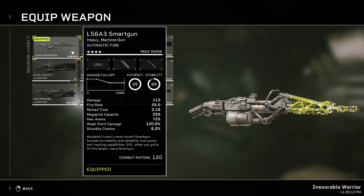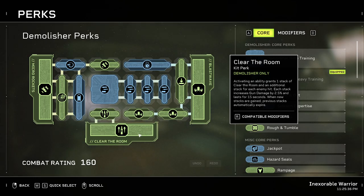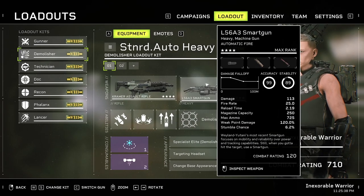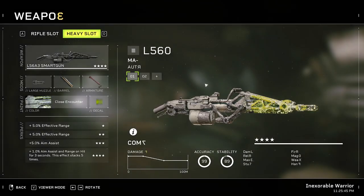You're not supposed to be rocking the smart gun from the beginning of the mission. You're going to use your normal rifle like the Kramer or the pulse rifle. However, when things get serious, you're going to hit the enemy — the xenos or the synths — with your rockets, generate all the stacks, clear the room, and then switch to your heavy to do increased damage. That way you'll have a better damage-to-ammo ratio.